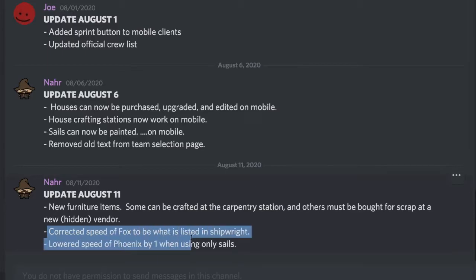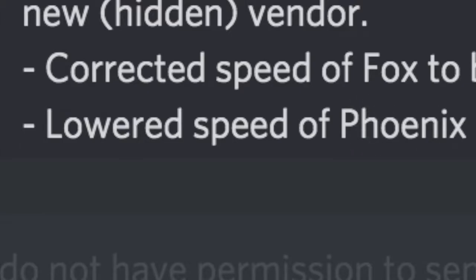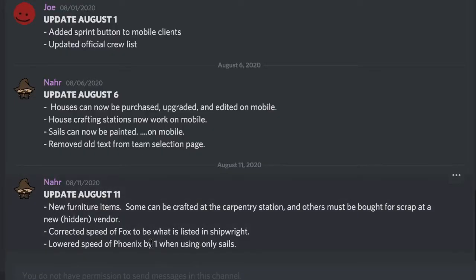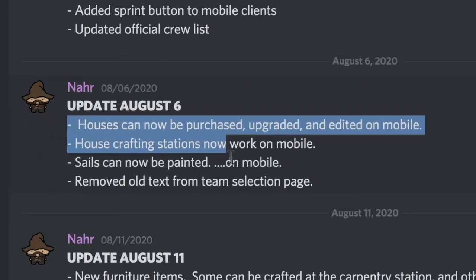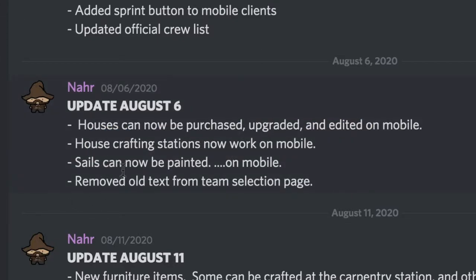They also corrected the speed of the fox. They also nerfed the phoenix, so whenever you use sails it's going to be slower. In the last update, they didn't just make houses for mobile — they also made it so that mobile players can now paint their sails and stuff, which is kind of cool.